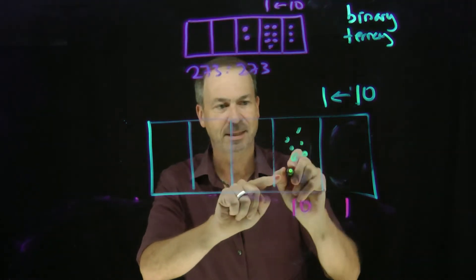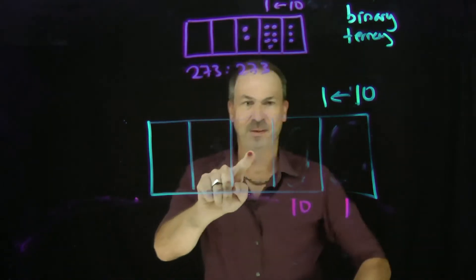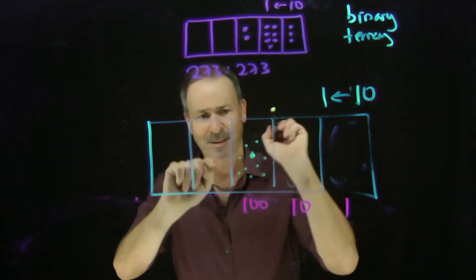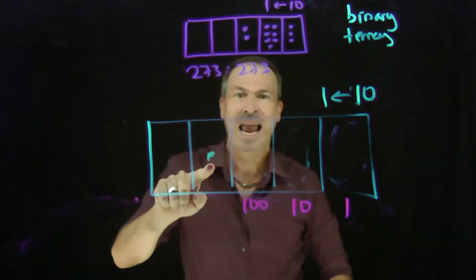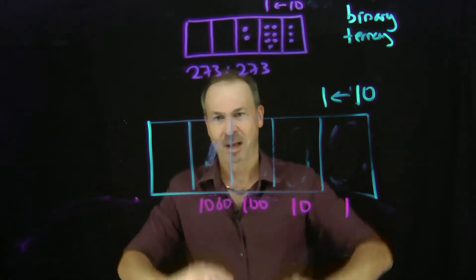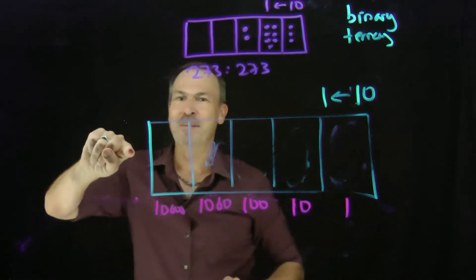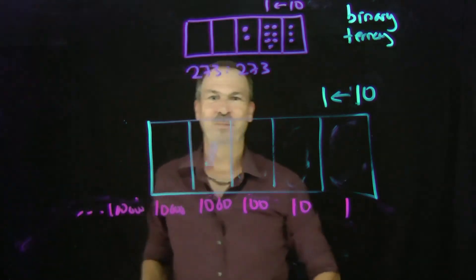Then 10 of these 10s would explode, kaboom, to make a dot worth 10 tens — that's 100. And 10 of those 100s would explode, kaboom, to make a dot worth 10 hundreds — that's 1,000. And 10 of these 1,000s, kaboom, would make a dot worth 10 thousands — that's 10,000. And 10 of these, kaboom, would explode to make a dot worth 10 ten-thousands — that's 100,000, and so on and so on.